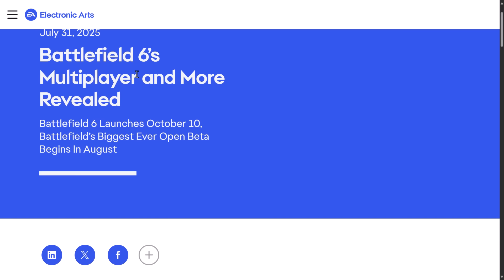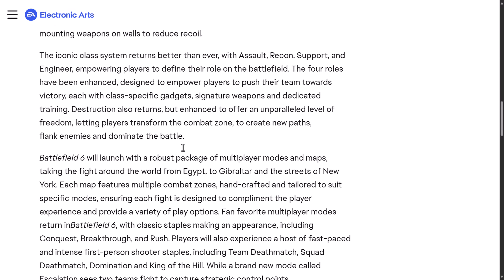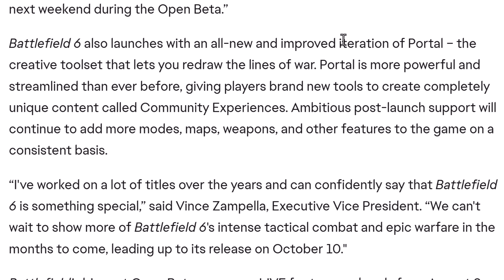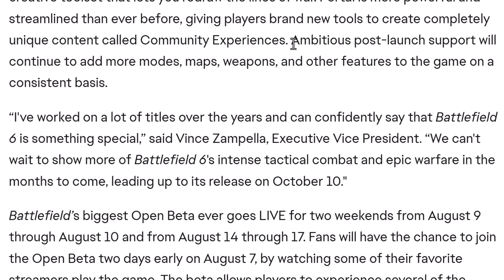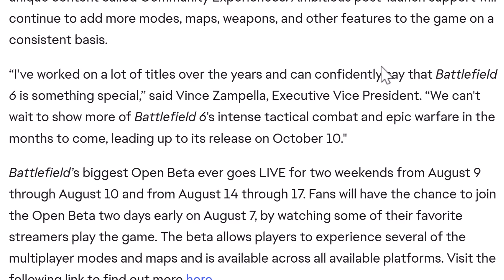There's a little write-down about Battlefield 6 — multiplayer and more were all revealed. It's fully launching on October the 10th, but early access is again coming on August the 7th. They've launched a new trailer that shows something very interesting. Battlefield 6 also launches with an all-new improved iteration of Portal. Portal sounds a bit like Forge from Halo — basically the ability to modify games, create new game worlds, etc. It looks like they're going a step further than that, and it almost looks like they're going to try and compete with the likes of UEFN to make Battlefield 6 a platform where mod-oriented creators can create their full-blown stuff. The creative toolset allows you to redraw the lines of war — more powerful and streamlined than ever before — giving players brand-new tools to create completely unique content called Community Experiences.